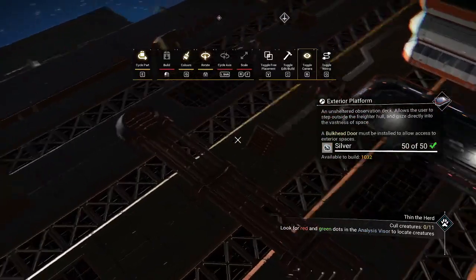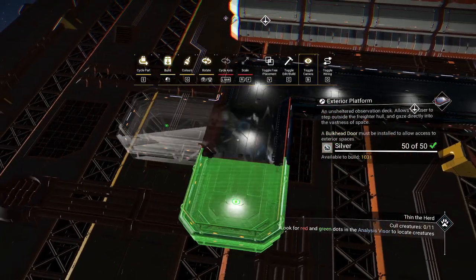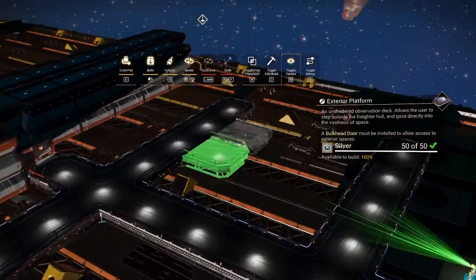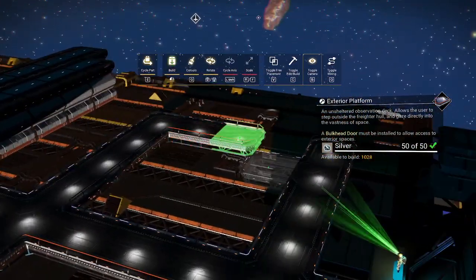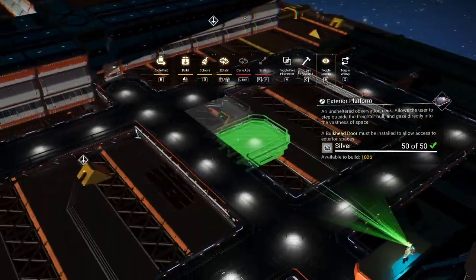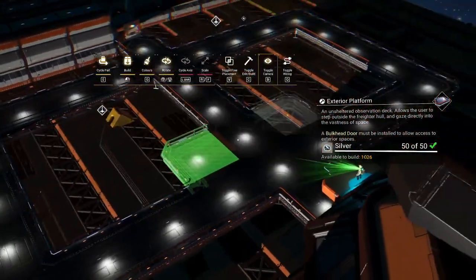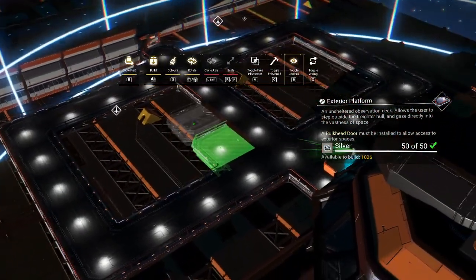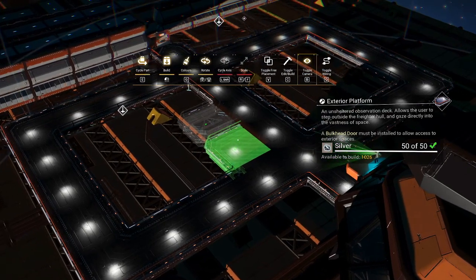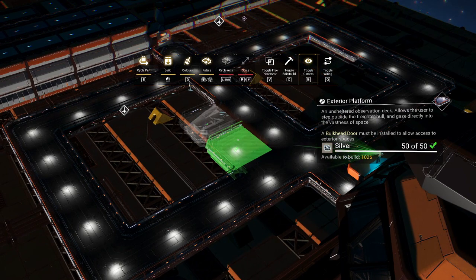I'll get you a top down view of that in a moment. From either leg you connect the edges, and what you end up with is a giant rectangle — notice that big rectangle there with the walkway in the center.